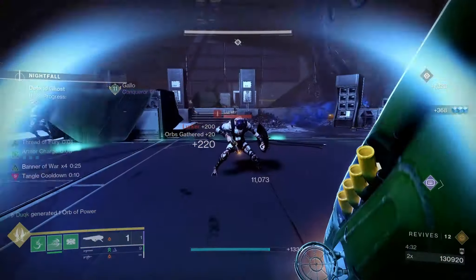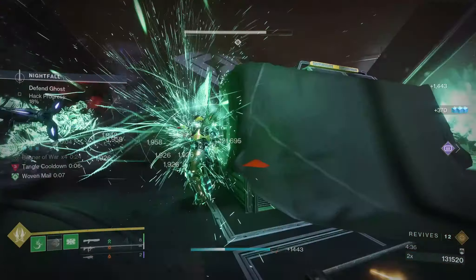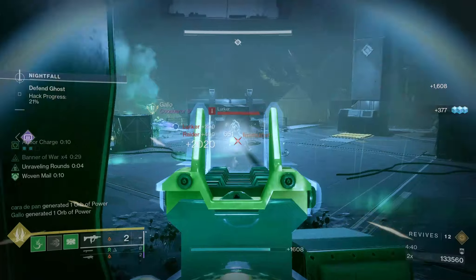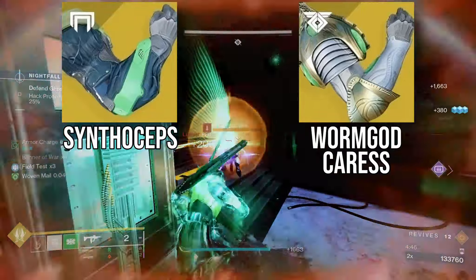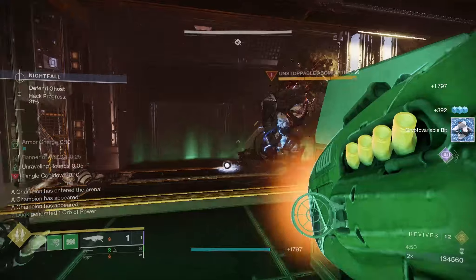The Punchy Boys are in the top spot in the meta right now, and it's down to a few things. Solar and Strand Titans are incredibly good by default, but on top of that, they have these two exotics: the Synthoceps and Worm God Caress. I knew these things were good, but after checking them both out in more detail, yeah, they're kind of busted.